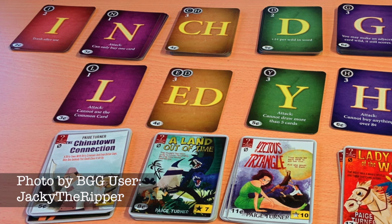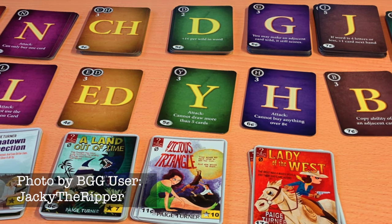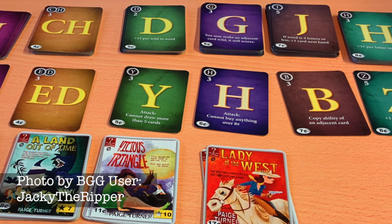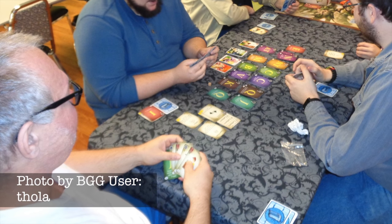Paperback is the only game on this list to use the very popular deck-building mechanic, and combines it with spelling to create a great natural flow. Like all deck builders, you start with a small deck and use those cards to gain more cards that will improve your deck. In Paperback, the cards have a letter or two on them that you must use to spell a word.